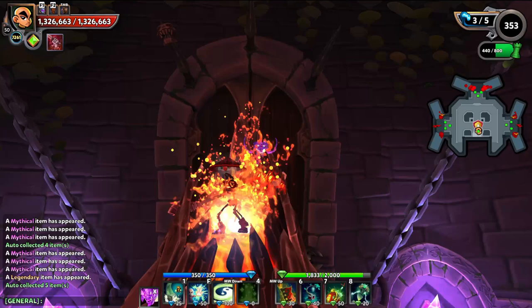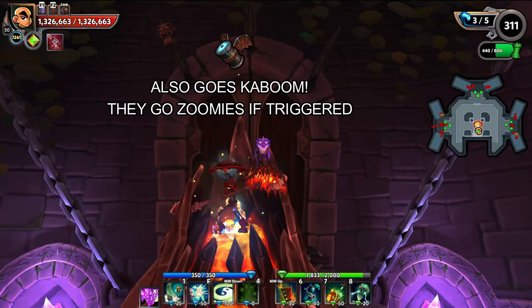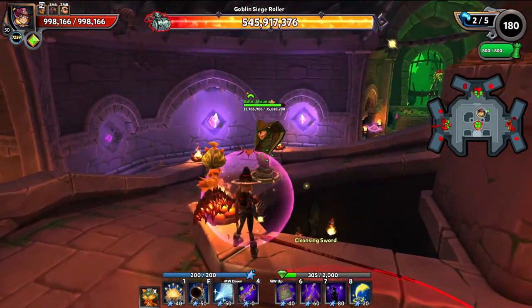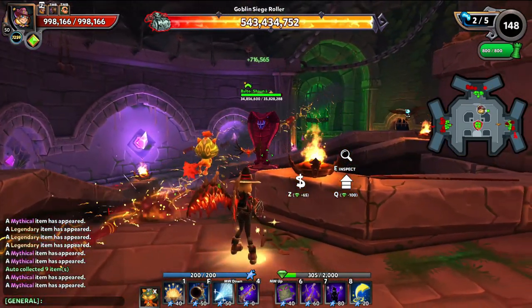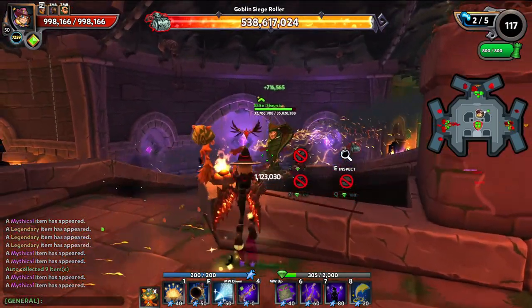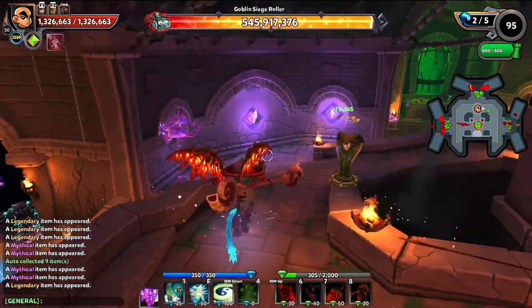Next up we have EMP dive bombers. They are just a blue version of the red kamikaze. The EMPs dive bomb towers and disable them. The best way to deal with them is just by putting down a bait tower, which would be anything that has a lot of health, like an obelisk or a frostbite tower, or something along those lines.